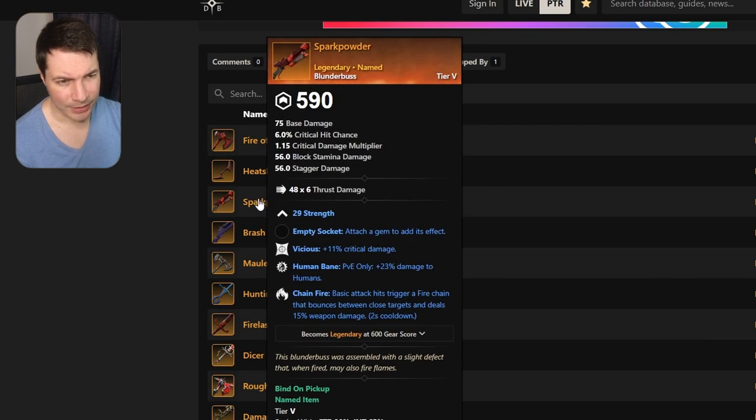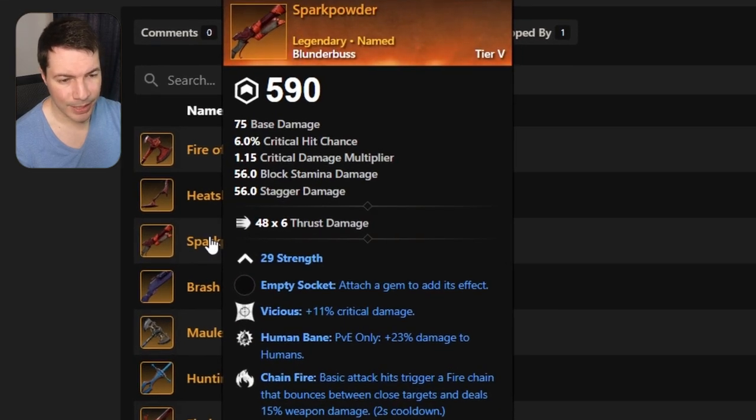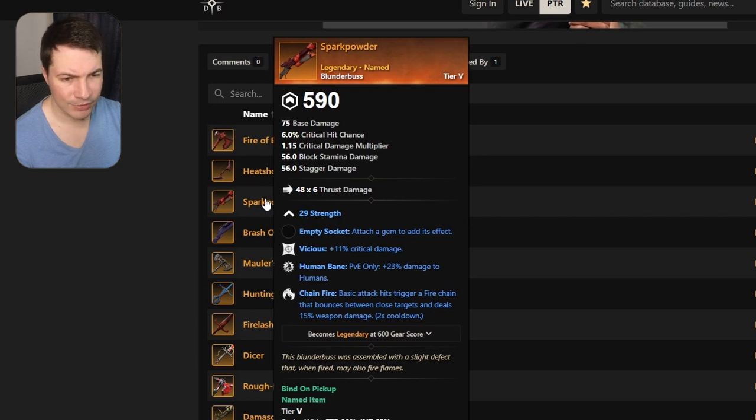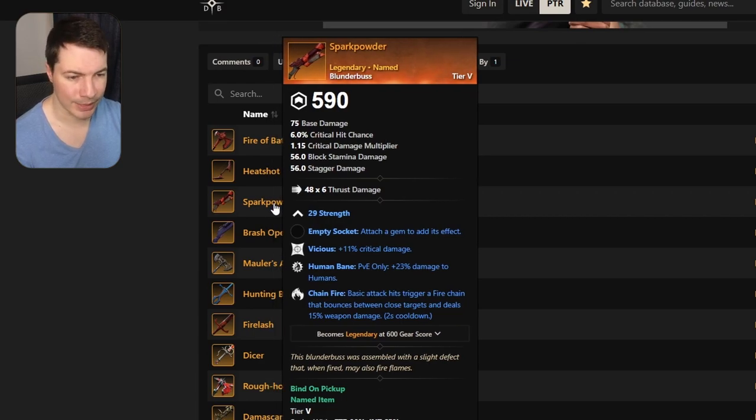Let's take a look at Spark Powder, a blunderbuss. This one has vicious, human bane, and chain fire. Luckily, NPCs don't have resilient, so vicious can be used on the blunderbuss. Chain fire is also pretty good — it's not attunement, but you do get some use out of it since with blunderbuss you want to have a fire damage ring. Chain fire — not the worst, but also not the best.